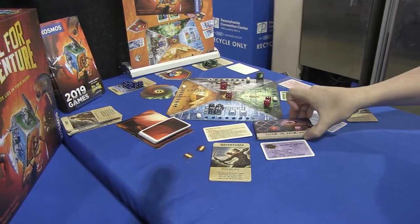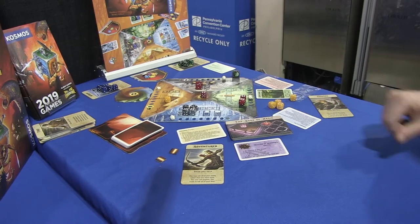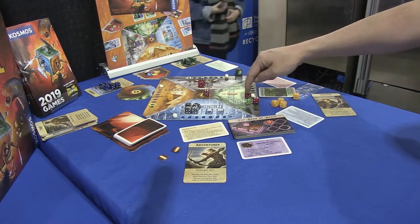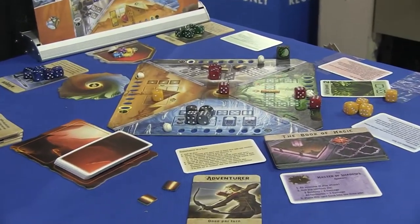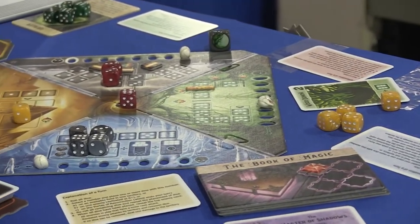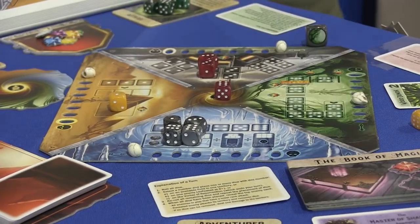These are all the different levels of difficulty — they get harder and harder. In the easiest scenario, the Book of Magic, you need five of these Power Stones. The way you acquire Power Stones is depicted in these different regions. For instance, if during the course of the game you can get enough fives or sixes in the forest to hit this barrier, you'll get a Power Stone. All the dice get distributed back to their original owners, this barrier gets pushed back, and you can do it again. But you already saw how this wood demon is going to try and deter you from doing that by taking your dice away. So you're constantly fighting the randomness of the dice rolls, the randomness of the monsters that come out, and working together as a team.